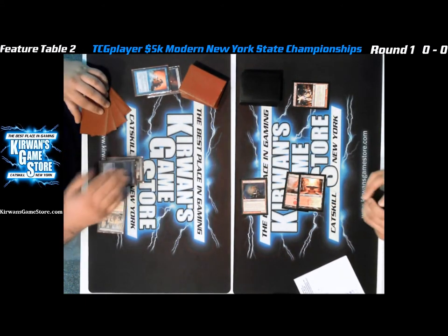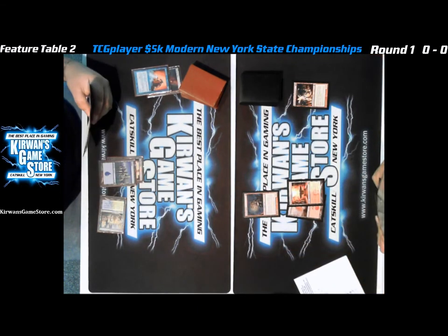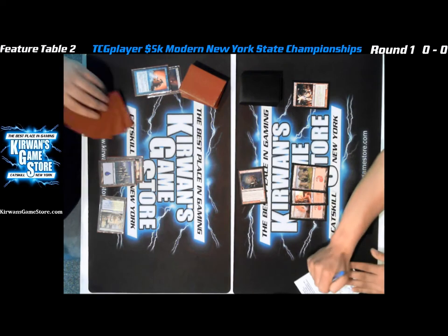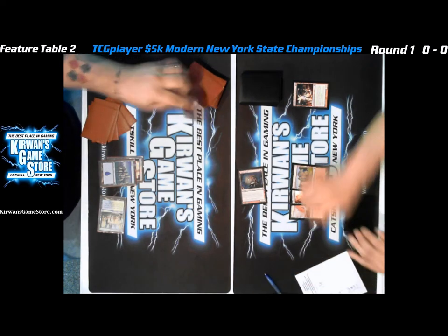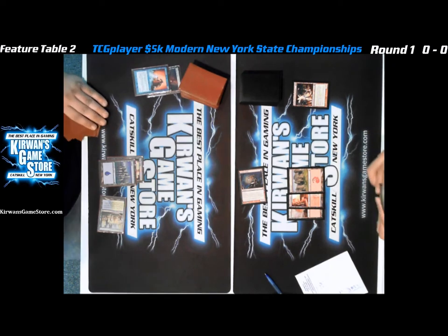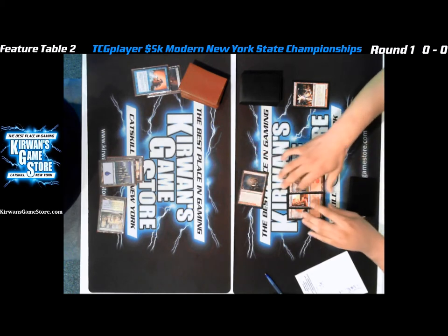Eidolon of the Great Rebel: whenever a player casts a spell with converted mana cost 3 or less, that player takes 2 damage — and he's a 2/2. That's a good thing to counter. He's gonna go ahead and take another 2, so that's 6-7 damage total. Goblin Guide doing all the work — left-hand side is at 13, drawing no cards. We're gonna go ahead and ship back to Feature Match 1 real quick to see where they are.